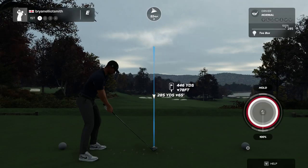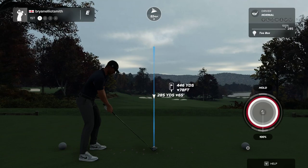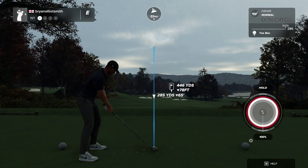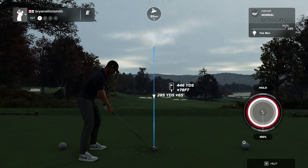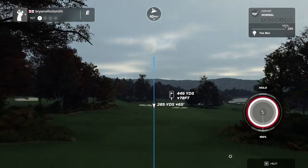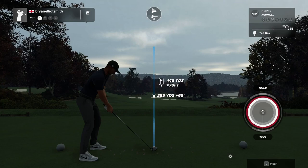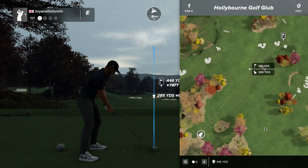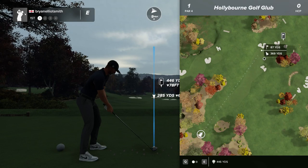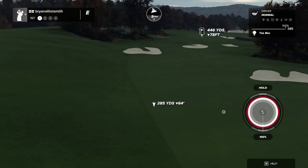On to the first hole. The previous course I tried of Rich's was the links course — I think it was called Port Withic or something like that. It was a really nice links course and I really enjoyed it, so I was quite happy to see him publish another one. So let's see what the first tee's got to offer. It's about 450 downhill to the green, with a bunker around the 300 mark, and one on the left — key to avoid that first bunker on the right, and the wind is going in that direction.